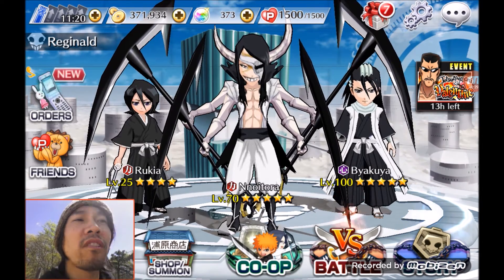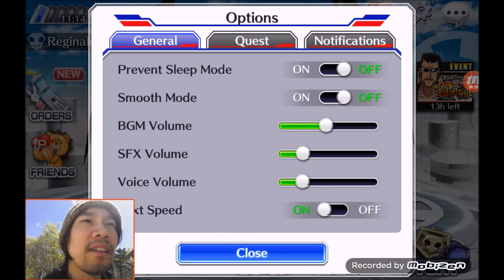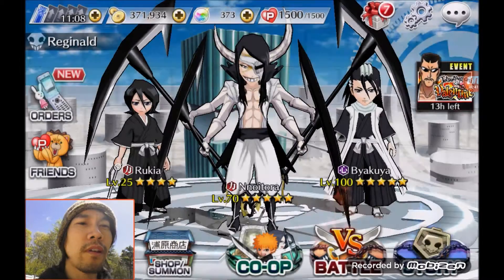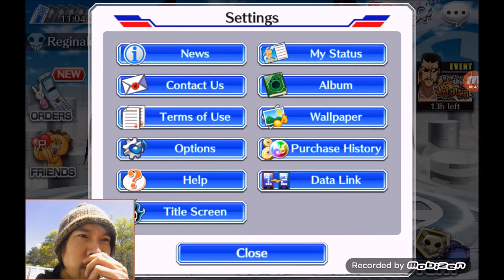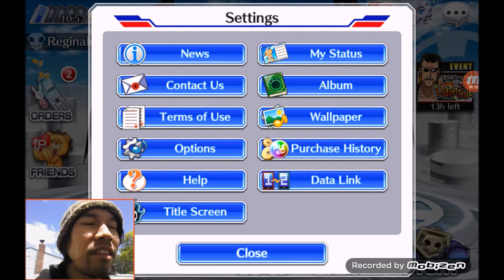The first thing you want to do is go to settings, go to options, and turn all your notifications on. That way your phone, tablet, or whatever device you're playing on will give you a beep or a buzz to let you know when you have soul tickets, when events start, and anything like that.